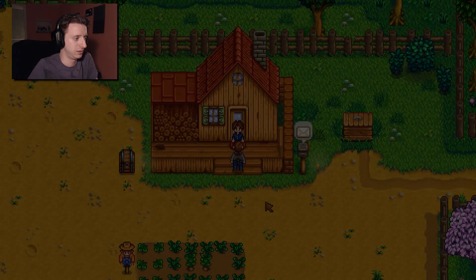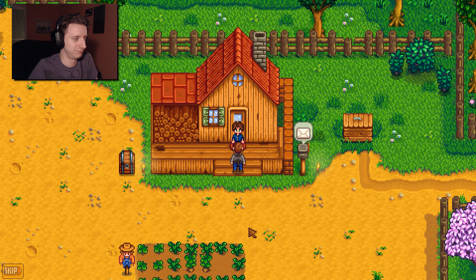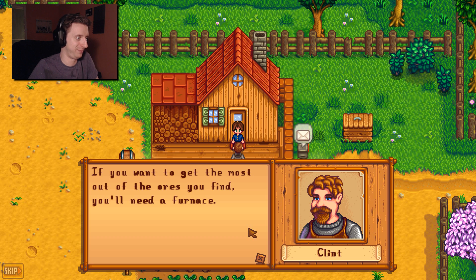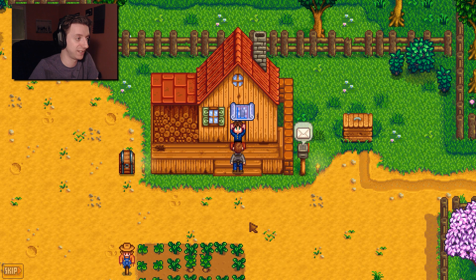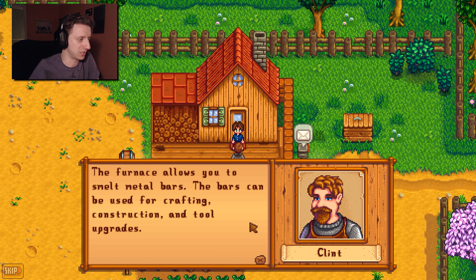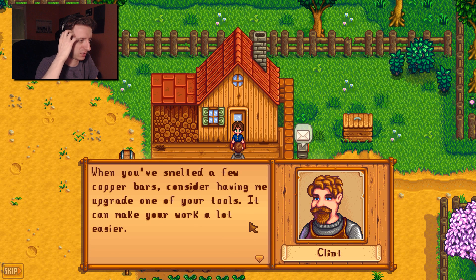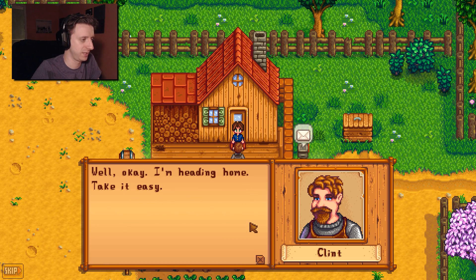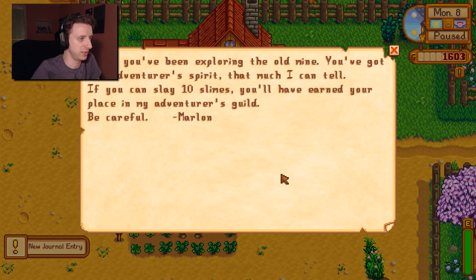Oh, good day. Hello! I noticed that you've been breaking some rocks open and finding ore — that's good. I've been waiting here since 4 AM. I'd actually set a blueprint lying around here. Oh, I can make my own furnace? That allows you to smelt metal bars. The bars can be used for crafting, construction, and tool upgrades. You smelted a few copper bars — consider having me upgrade one of your tools, it'll make your work a lot easier. I see you've been exploring the old mine — you've got the adventurous spirit. If you could slay 10 slimes, you have earned your place in my adventurer's guild.